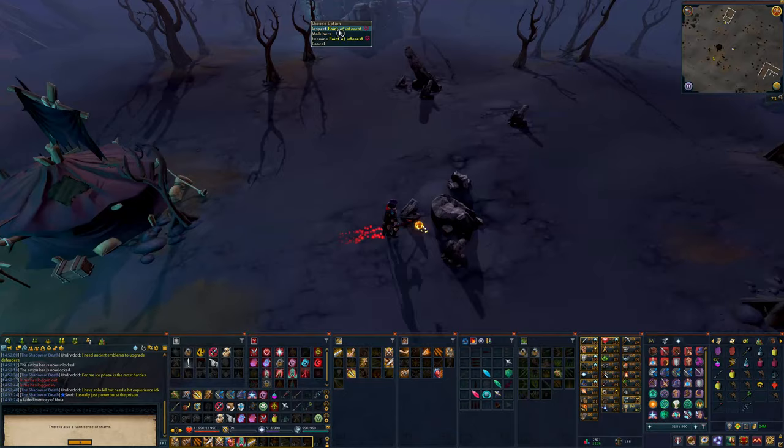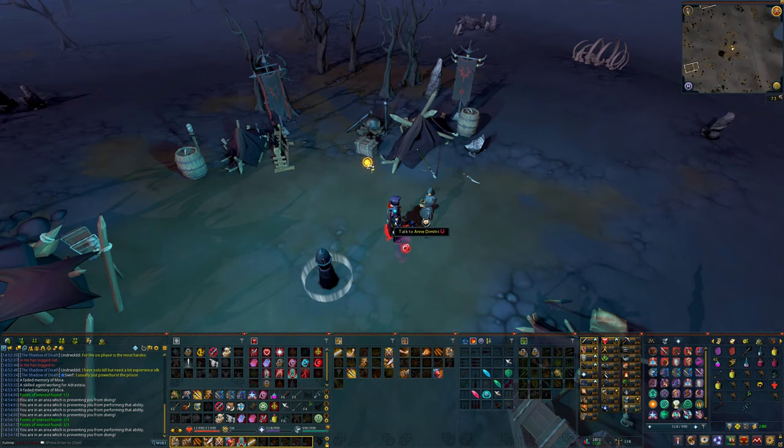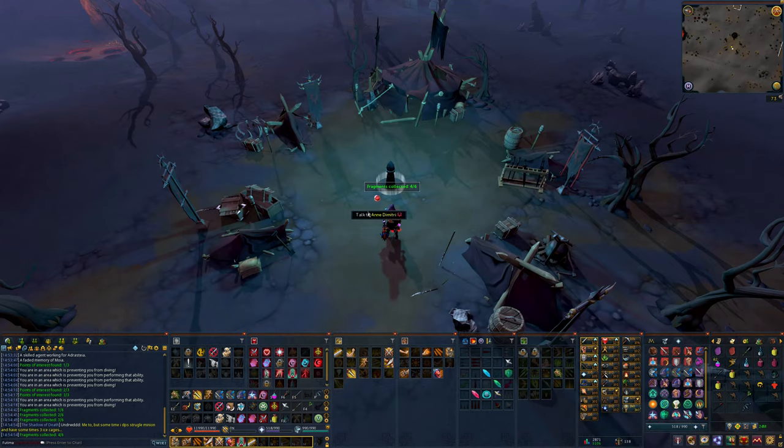After collecting the 3 points of interest, head back to Anne and talk to her. After talking to Anne, there will be 6 memory fragments that spawn and float around. You're going to need to collect these and then interact with the restored memory — that red glowing orb in the middle.